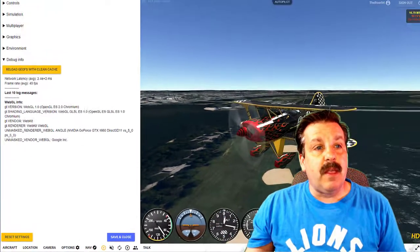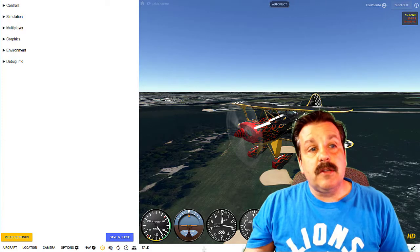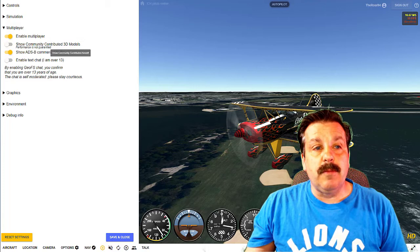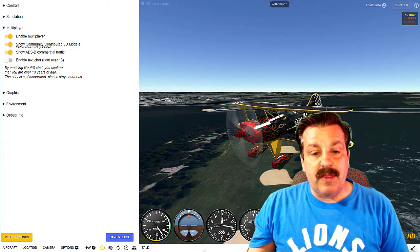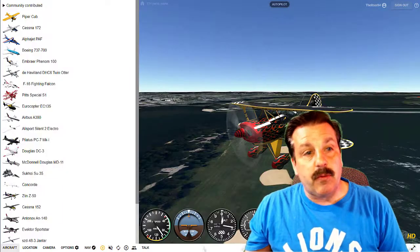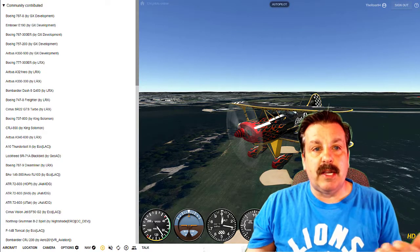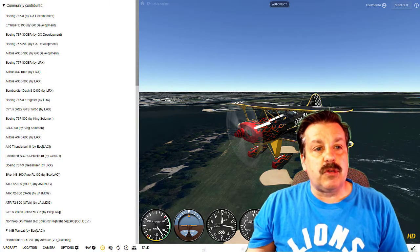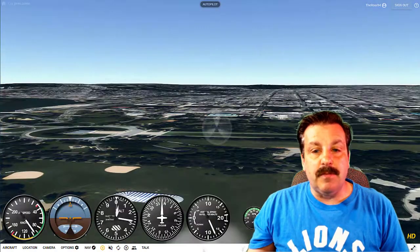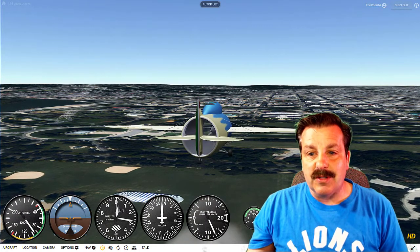The next thing I want to do is have all the community contributed aircraft. All we do is go under Multiplayer and enable 'show community contributed models.' When you're done with that, hit save and close. Now if I go up to the word 'Aircraft,' at the very top there is a community contributed option. It shows who made them and gives you all these awesome choices. I'll click on one and give it time to render — notice it always takes time.